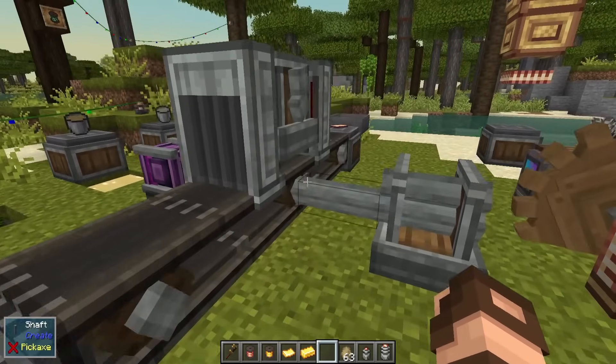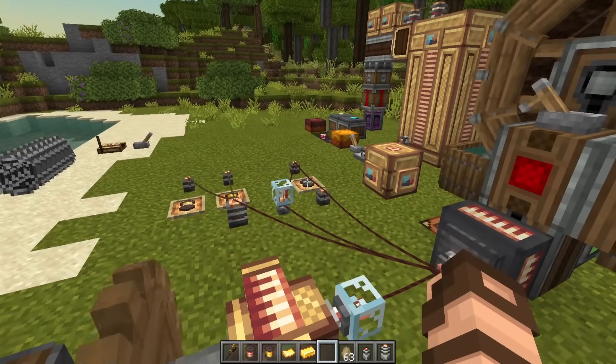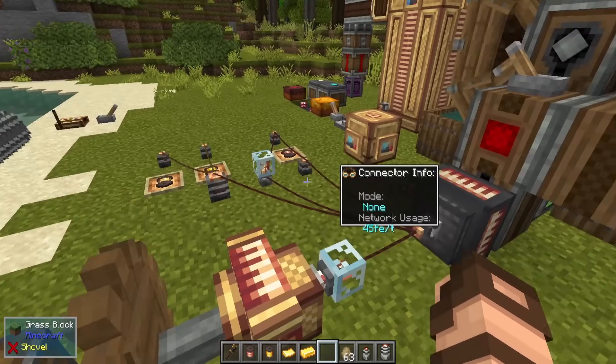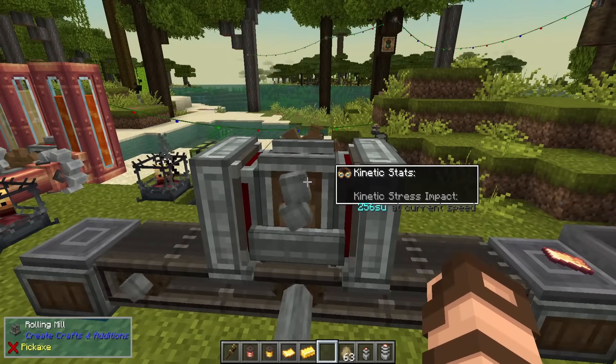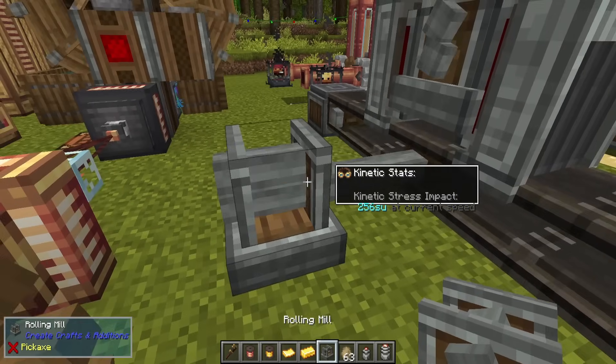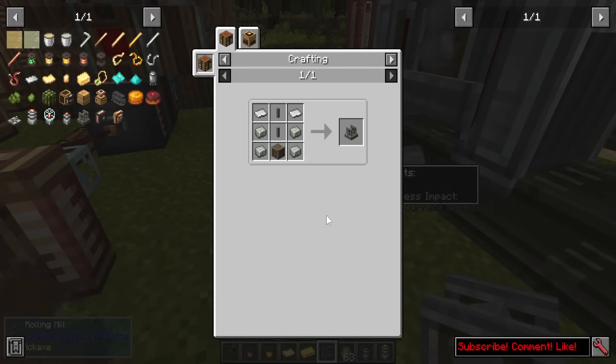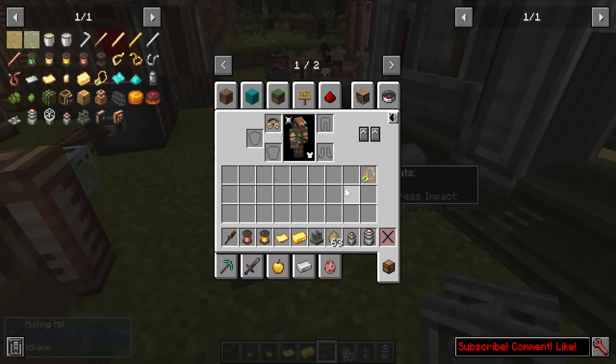Let's start off with how you can make some of the stuff here, because if I get too carried away you might not quite follow the recipes. You're going to want to make a rolling mill to start with. It's a simple recipe — just a bunch of andesite, iron shafts, and andesite casing. You can automate it or use it manually.